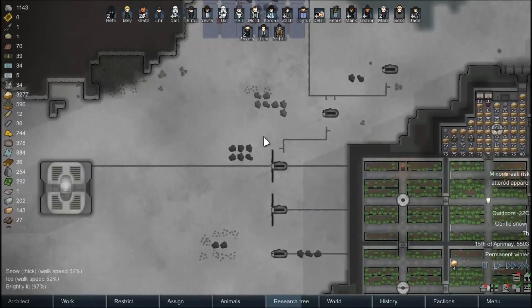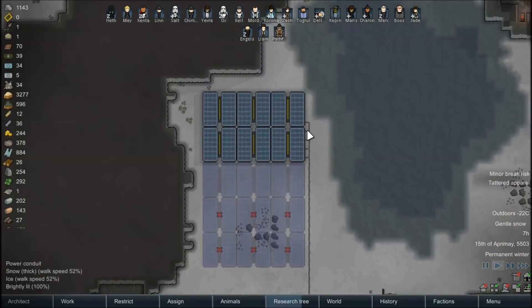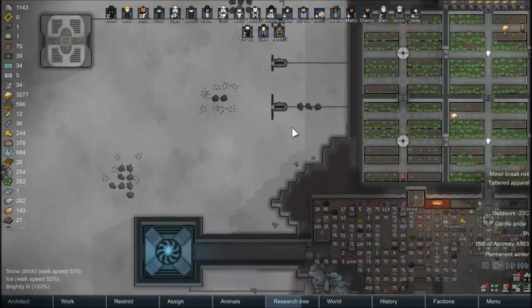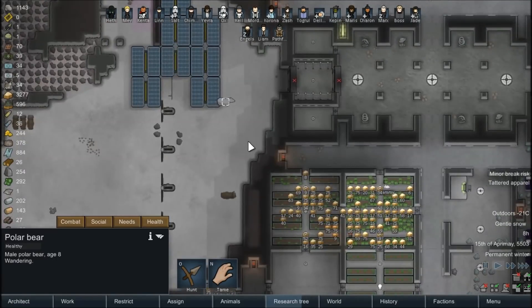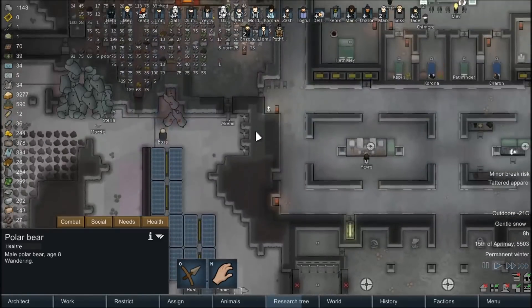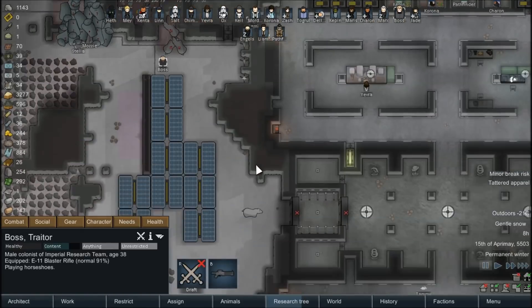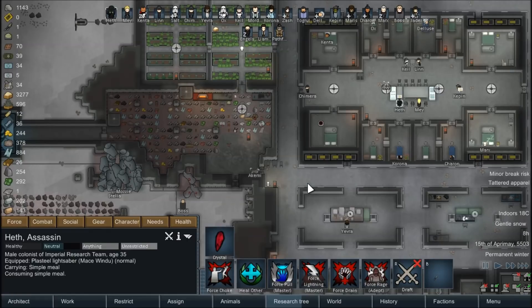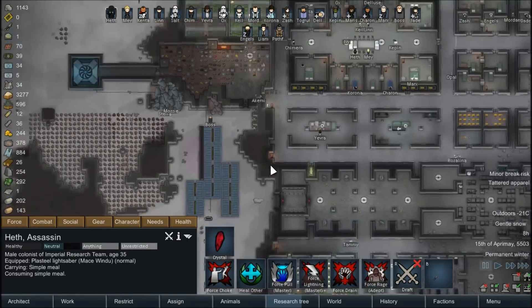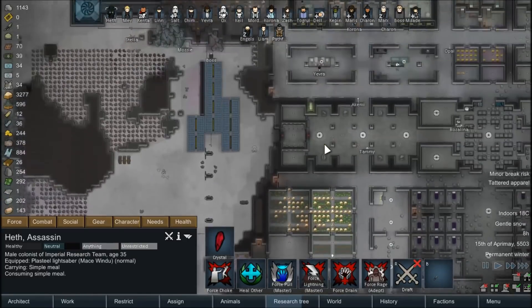Power is okay right now. I've gone ahead and unforbidden a few more of the solar generators. I am going to start removing a few over here. Is this just a random polar bear? Okay, where did you come from, Mr. Polar Bear? I'm going to let Heth finish eating, and as soon as he's done, I'm going to send him down here to deal with this polar bear, because wild animals wandering near our base can be very dangerous.